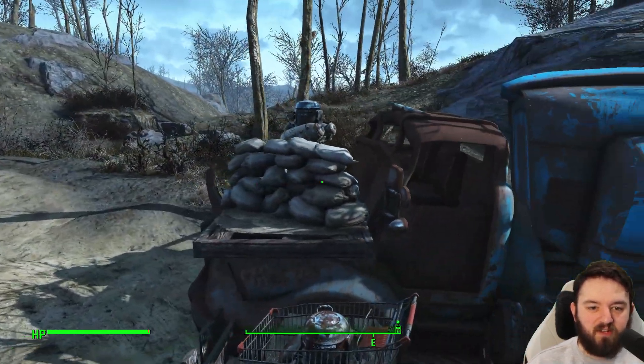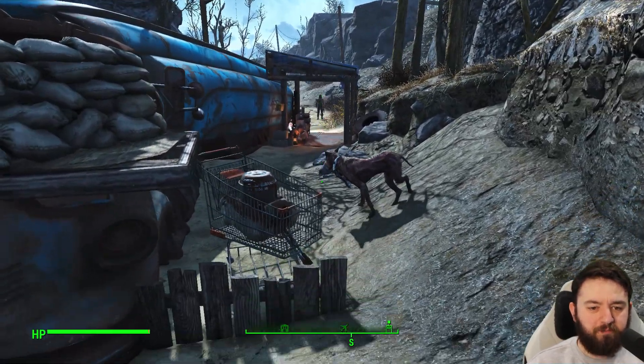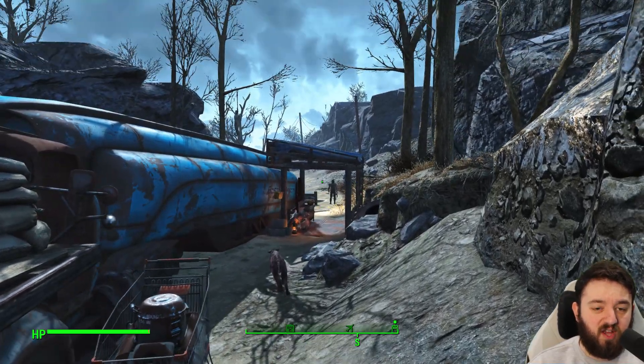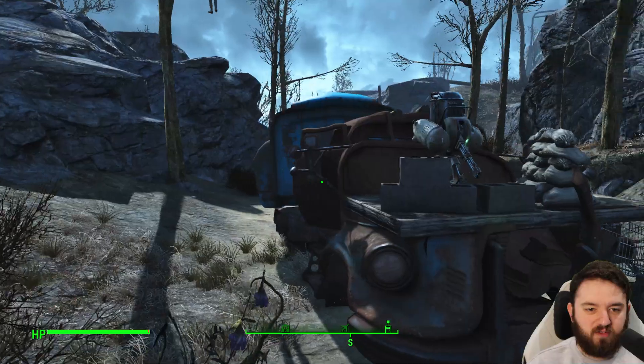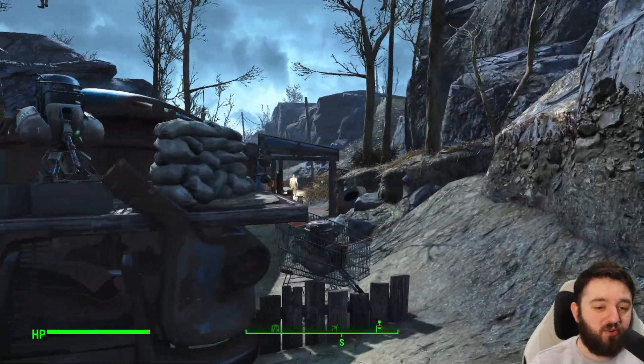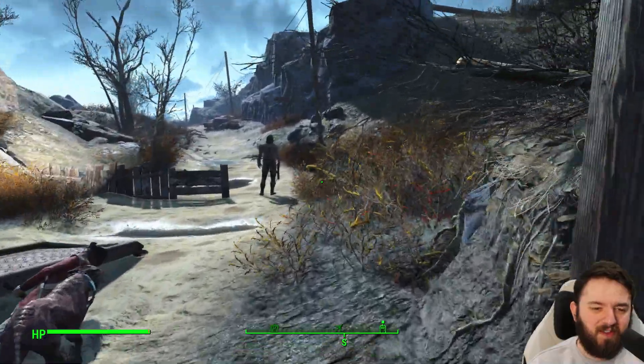You can easily miss it, and depending on what way you attack, I would recommend coming from the rear. Of course you will have to deal with the dogs and the raider, but better than dealing with two turrets — that's for sure. Anyway, I will catch us all over at the Hilltop Hut, our next destination.